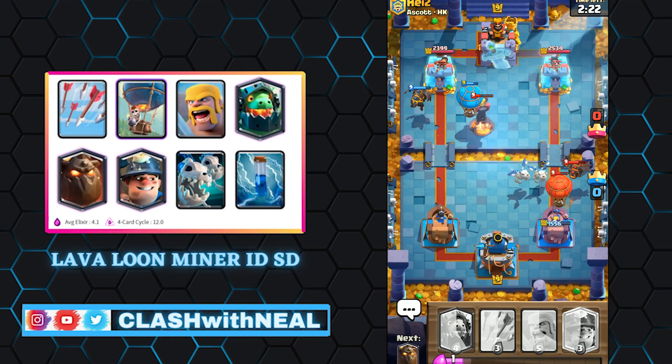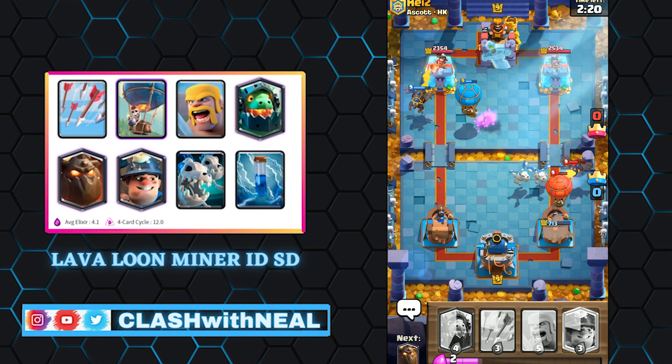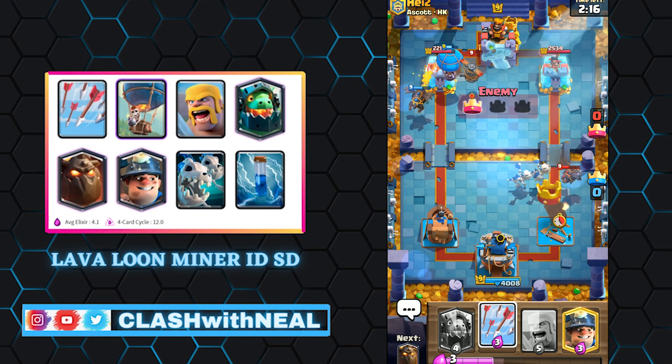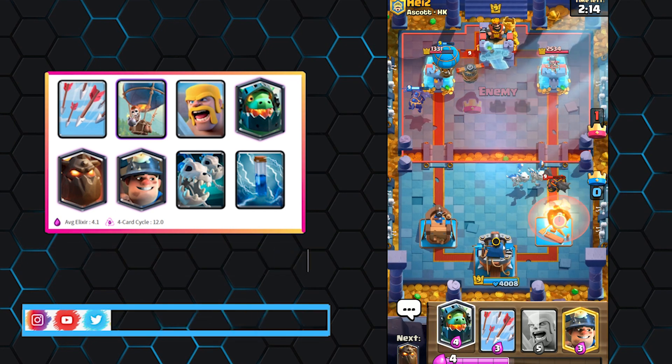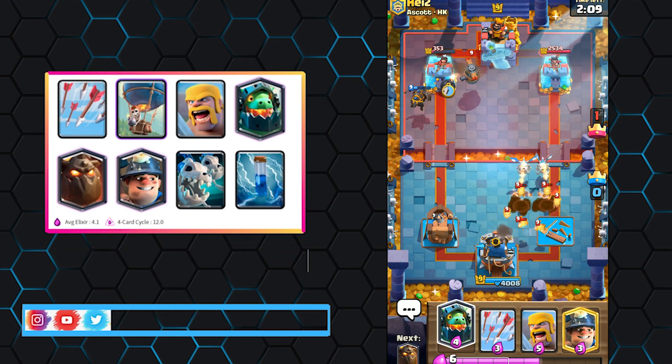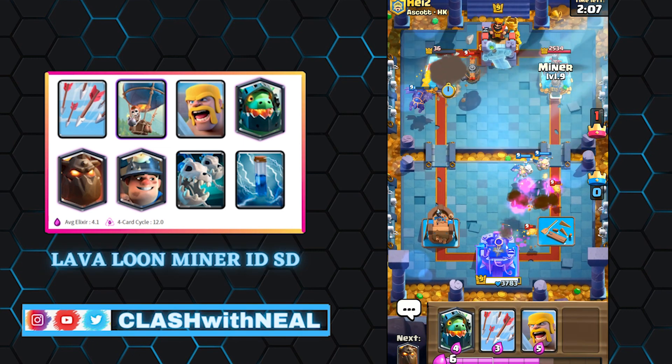The Lava Hound himself is not very dangerous, but it will tank all the troops used in support, which will inflict a lot of damage. The Lava Hound deck has always been part of the meta. When you master it, you can counter many decks, as air troops are difficult to manage if you don't have enough anti-air cards.